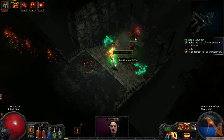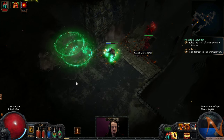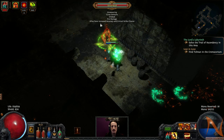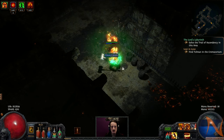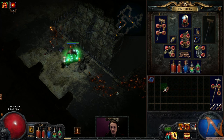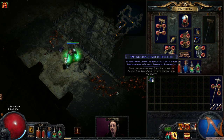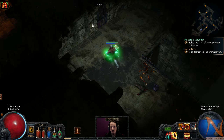We have a totem — it can smash things. Ooh, a cobalt jewel and a wisdom scroll. That seems useful. Chance to block spells with staves, and minions have elemental resistances. Well, I don't really care about those, but we can put it in a box and re-roll it as needed.